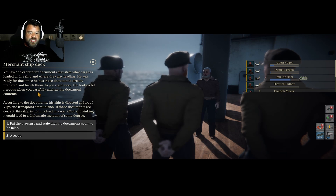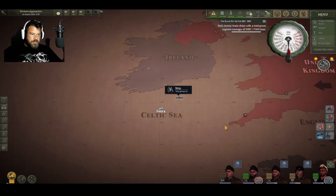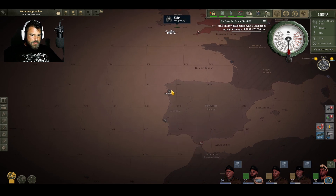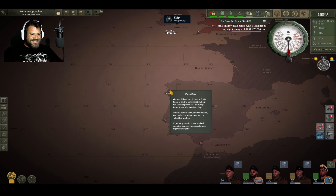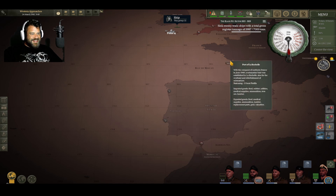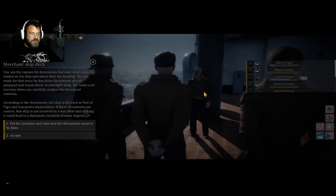Vigo and ammunition. Let's have a little look. Vigo imports food, rubber, utilities, tea, medical supplies, iron ore, coal, valuables, and lumber. We already know that this country does not import ammunition. This country does not import ammunition. But does any port? Yes, some ports do. So we know beyond a shadow of a doubt that this is a bad boat. It is a bad boat.